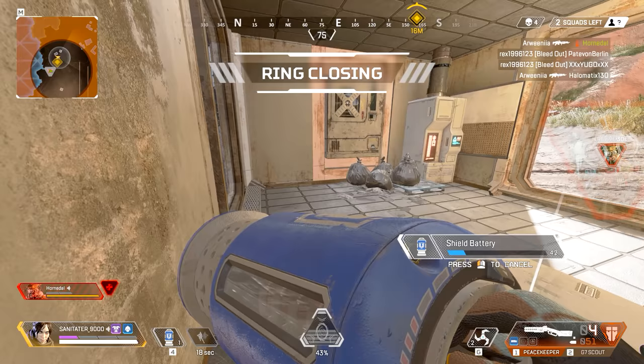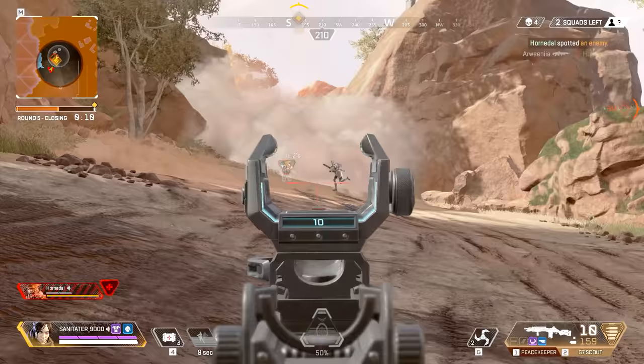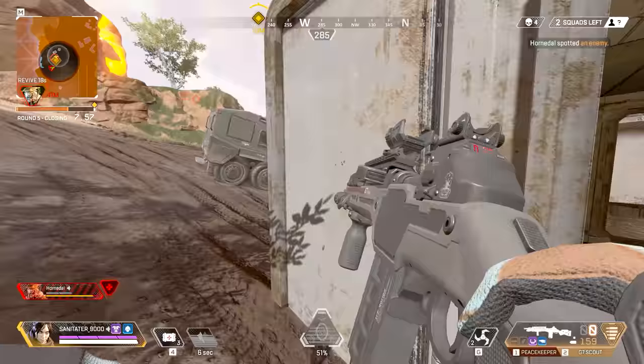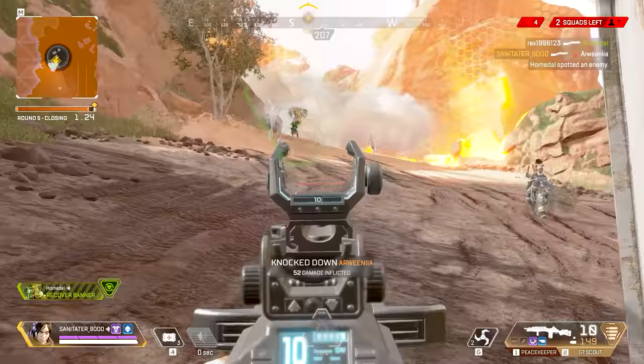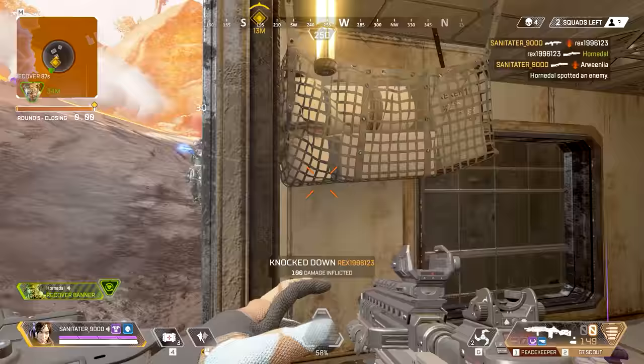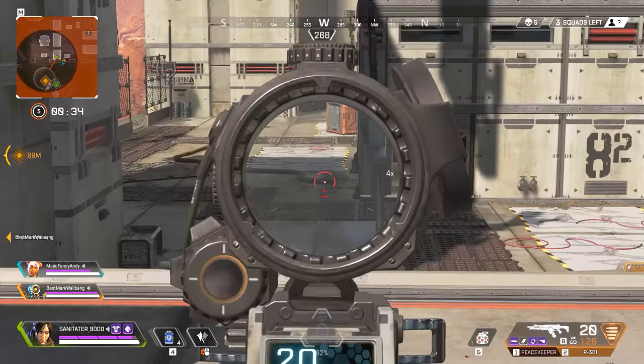Apex Legends has taken the gaming world by storm, and in this video I'm going to take a look at one of my favorite characters: Wraith. This character is one I've been using a whole lot and it is probably one of the most entertaining characters to play. But the big issue is if you're bad at playing this character, you are a real detriment to your team. So I'm going to cover the top tips and tricks to be a more effective Wraith player.